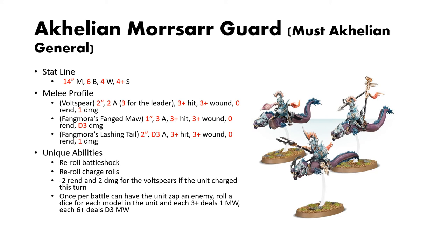Additionally, once per battle, this unit can zap an enemy unit — you roll a dice for each model in your Morrsarr Guard, and each 3-up is a Mortal Wound, and each 6-up is D3 Mortal Wounds. So a little extra once-per-game damage ability that you can use.